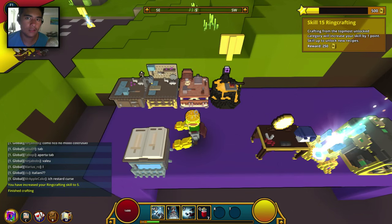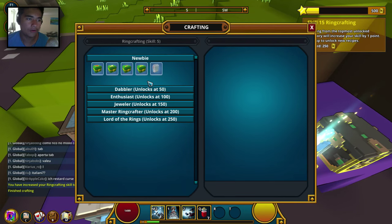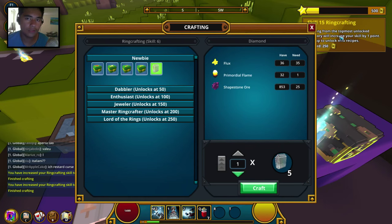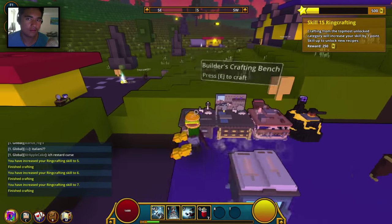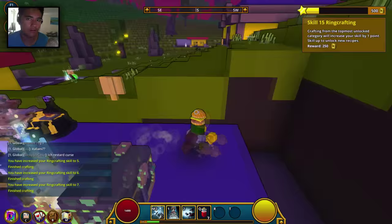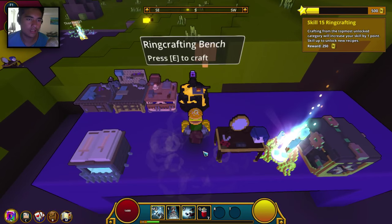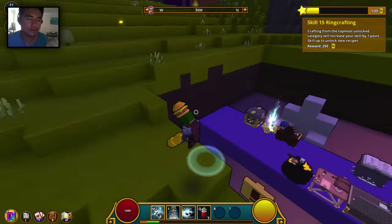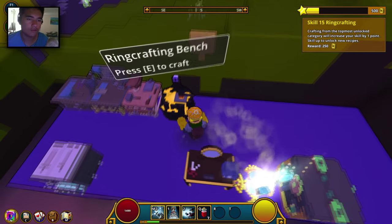What happened to the thing? I think we have to create more. How do you do this? I'm confused. Looks like I messed it up. So I need to level up to 15. Oh my gosh! So it looks like we have to build our house this episode because we missed the ring crafting part.